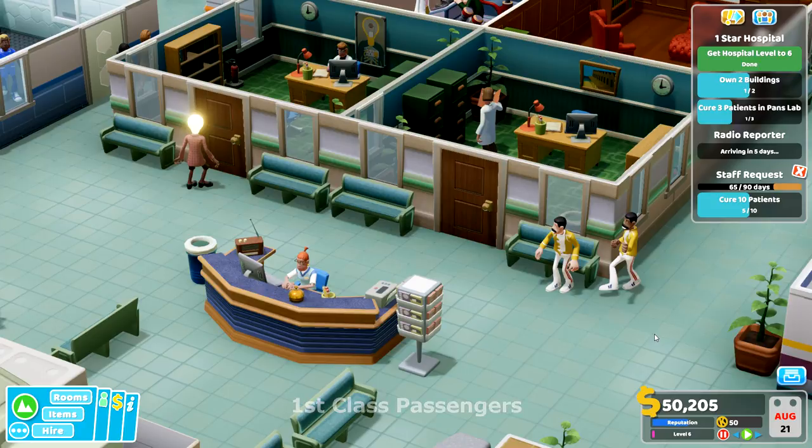Hello and welcome back to GT Medical and our Two Point Hospital playthrough - it's episode seven. Before we get going, my wife has left me a lovely post-it note with three bullet points. It says: reporter visit, removal of pan, and to build another building. She's reminded me of what I promised last episode, because I'm apparently quite terrible at remembering my promises.